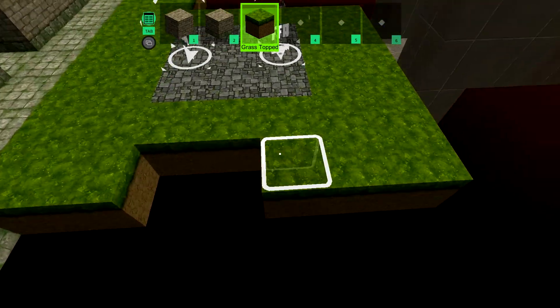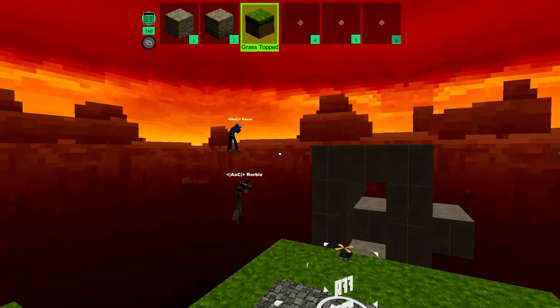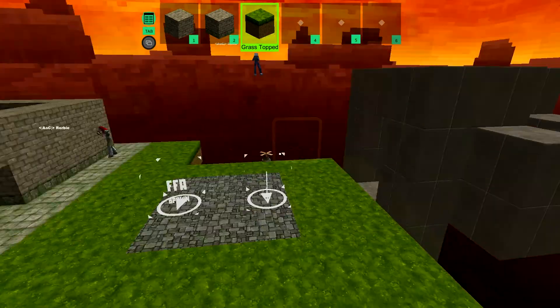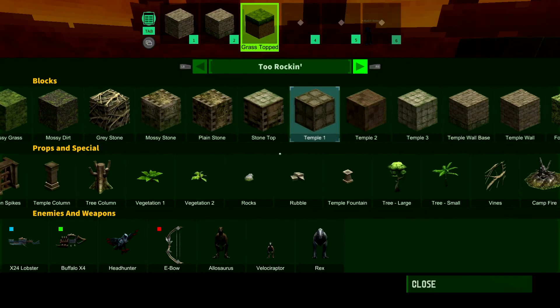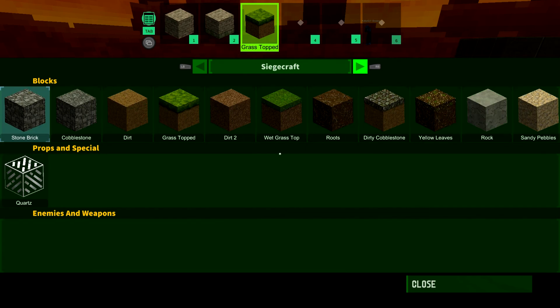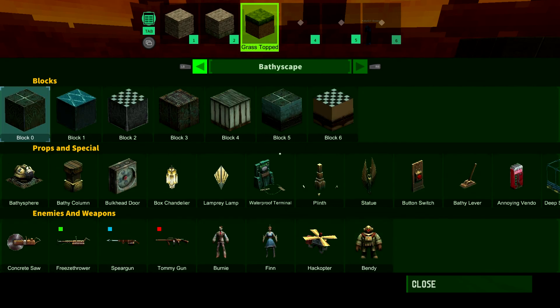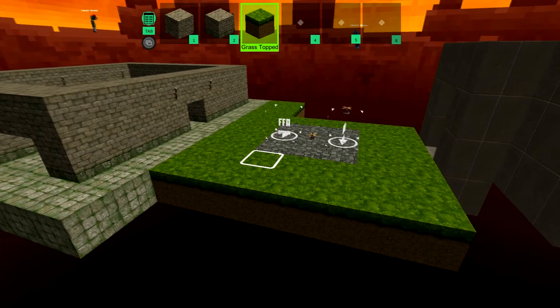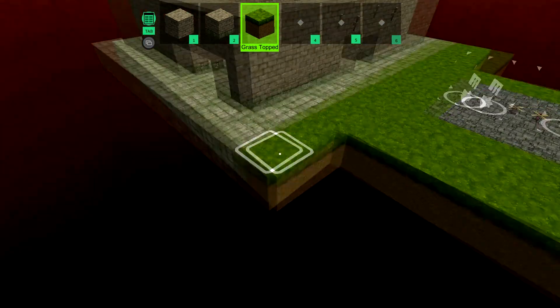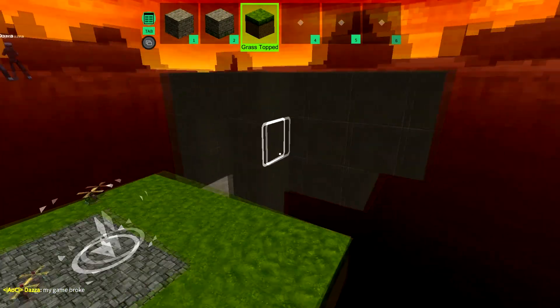Basically with this game, if you're playing the free-to-play version — which everyone except me is — you get a random selection of one or two of these themes. But in any one particular map you can put down anything you want. So basically we're working with whatever we've got.